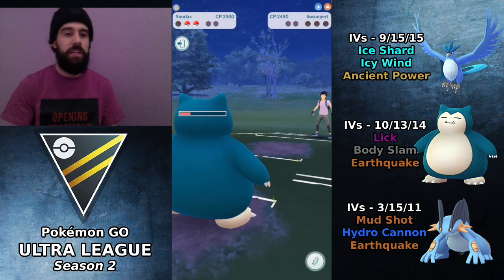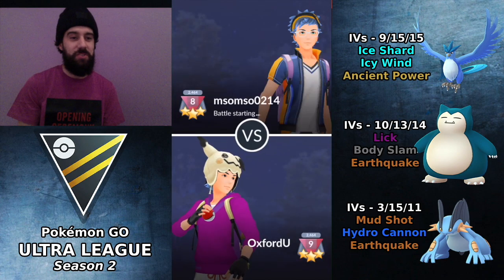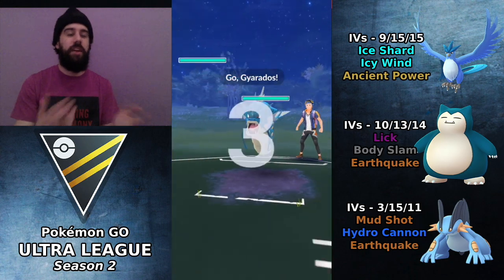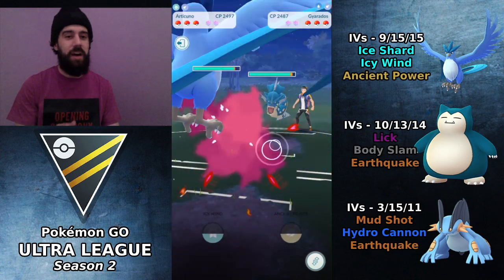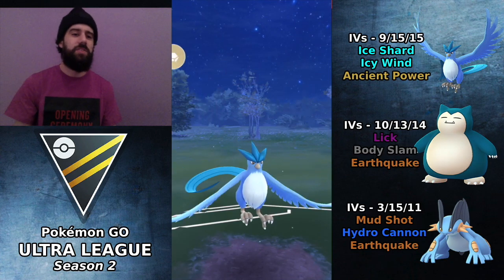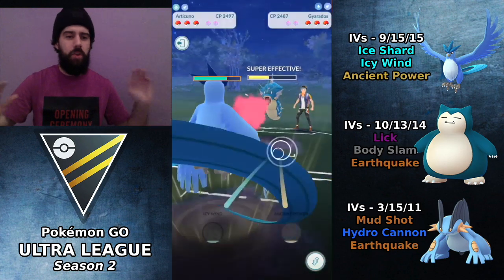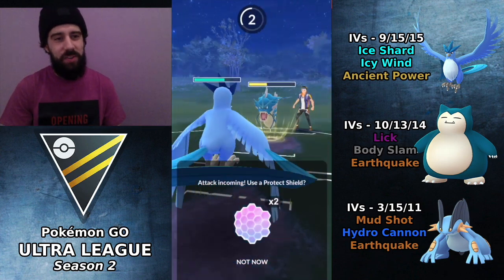Articuno lead looking great so far — obviously some very positive matches. M-Samsou is up next. It's always a lot easier to win matches when you win the lead. Here it's Gyarados vs Articuno — a much closer matchup. But we are running Ancient Power, and most people are never going to expect it to come through first. So let's go for the Ancient Power — can we get the boost and absolutely run over this team?